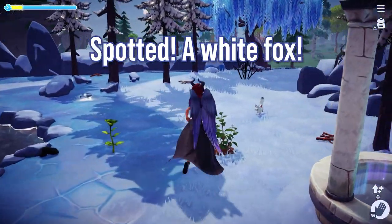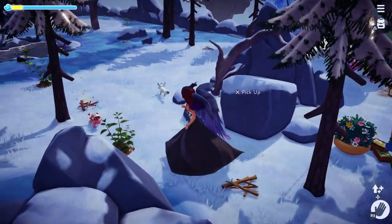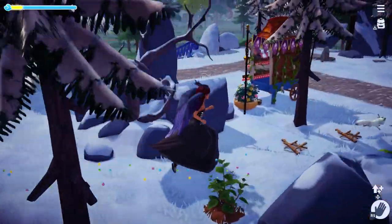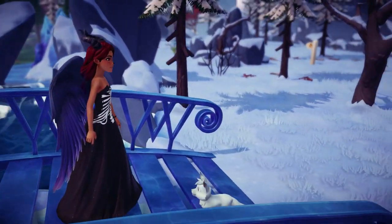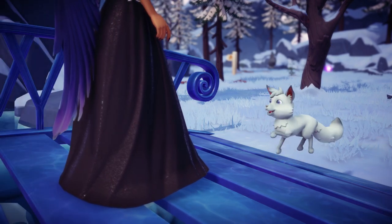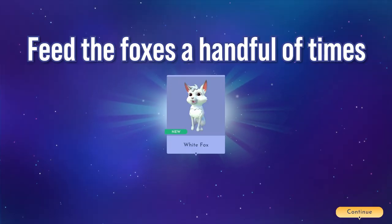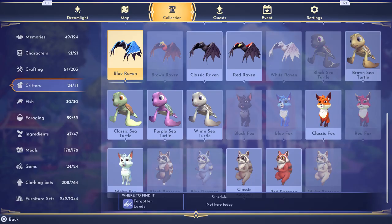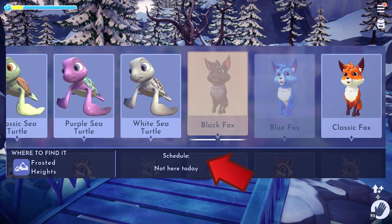This next one was a little hard to find because it was blending in, but I saw its wagging tail. After four chasing stops, hit the approach button and give it the white sturgeon like before. It'll start eating — you can't see it because it went under the bridge. Once you've fed the foxes a handful of times they'll be added to your collection. Go to the collections tab (third from the left), then critters, and select a fox to see what time it will be in the valley.